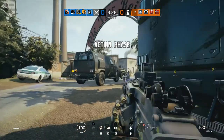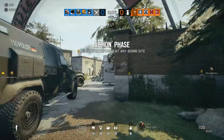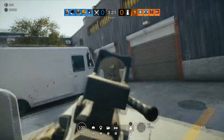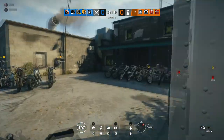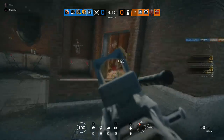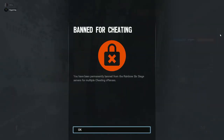First thing I do is shoot through the wall, because that's what I normally do in ranked games — through the garage door, hoping I get a kill. And I don't. Now I shoot through this door here, I get someone down, and I killed him. And then I get banned.